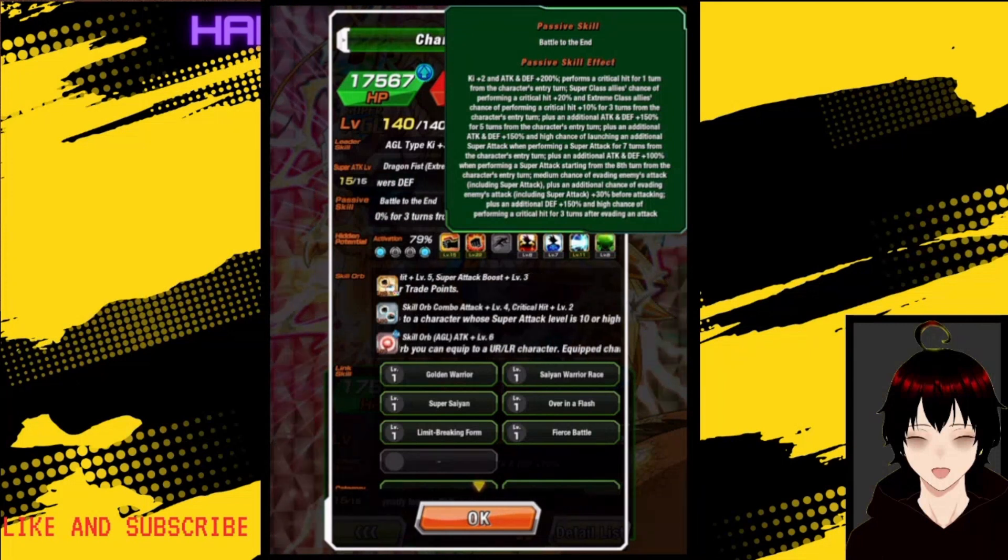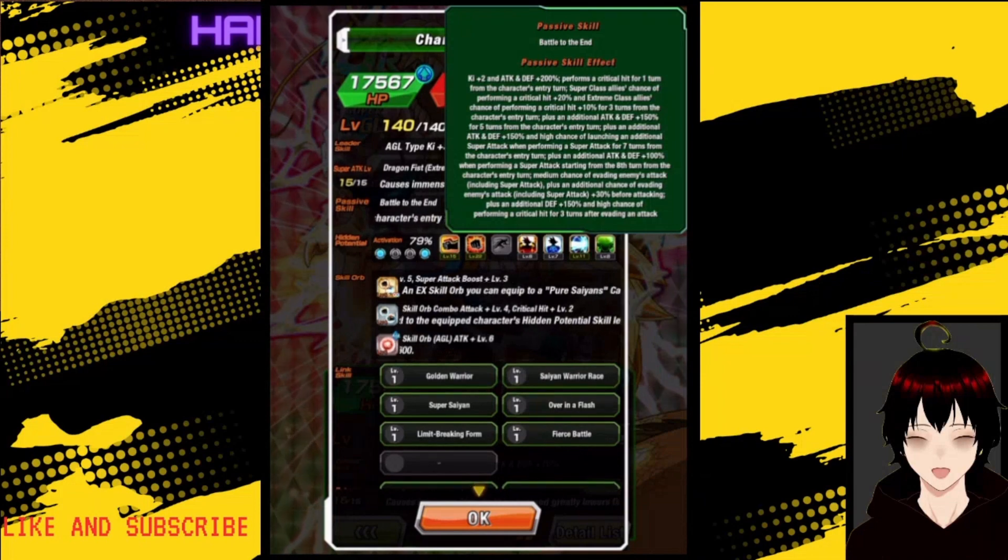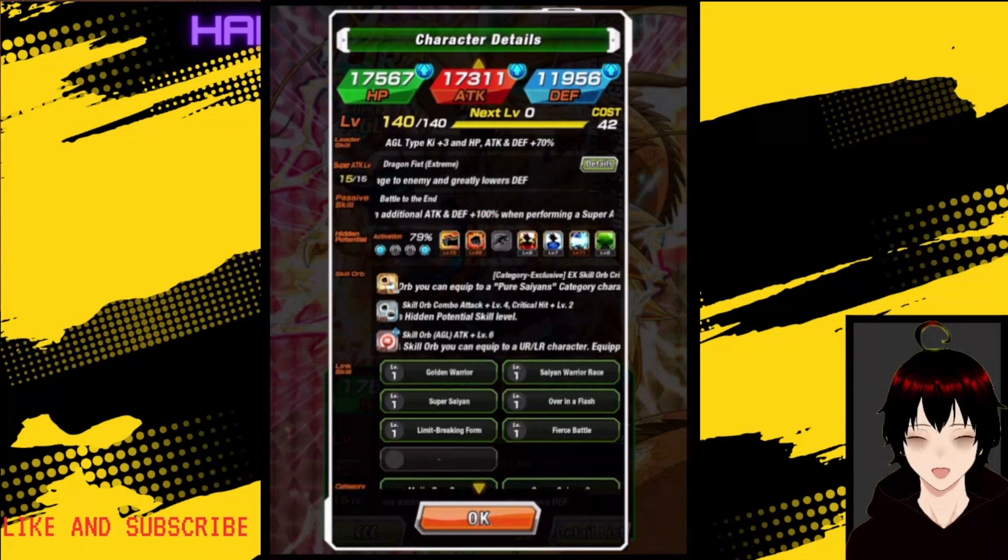Plus an additional attack and defense 150% for 5 turns from the character's entry turn. Plus an additional attack and defense 150% and high chance to launch an additional super attack when performing a super attack for 7 turns from the entry turn. Plus an additional attack and defense plus 100% when performing a super attack starting from the eighth turn. Medium chance of evading super attacks, plus an additional chance of evading plus 30% before attacking, plus an additional defense 150% with high chance to perform a crit for three turns after evading an attack.